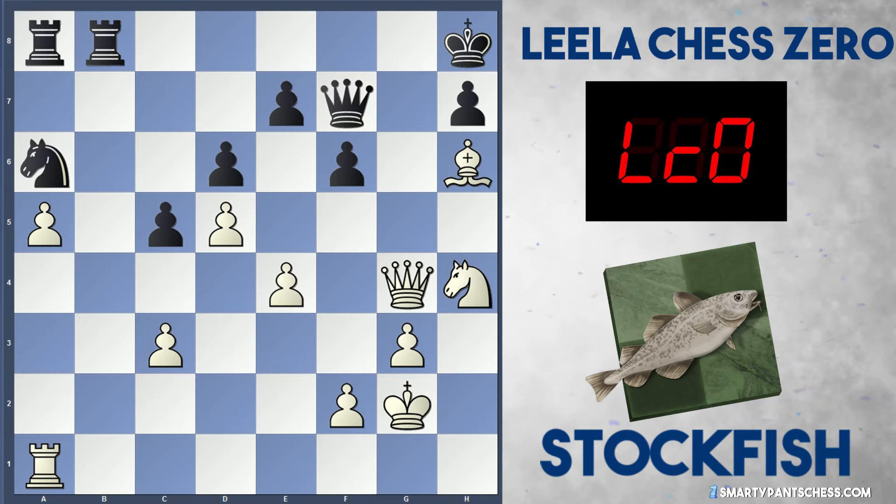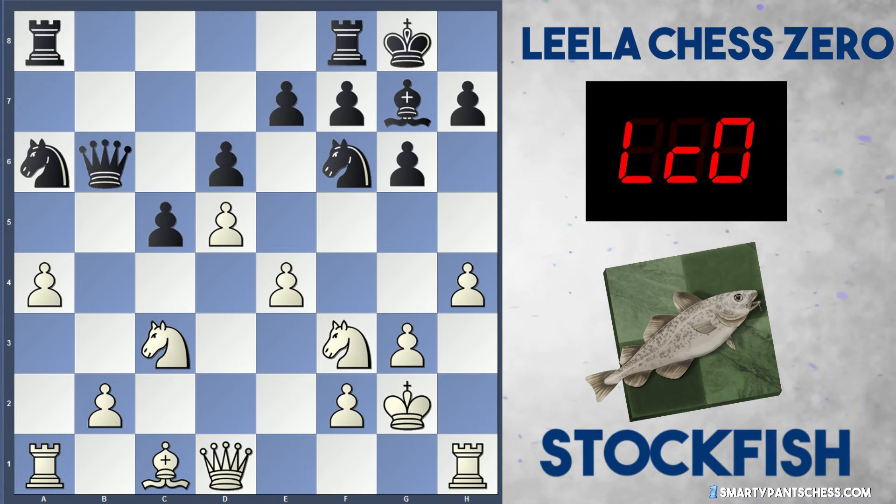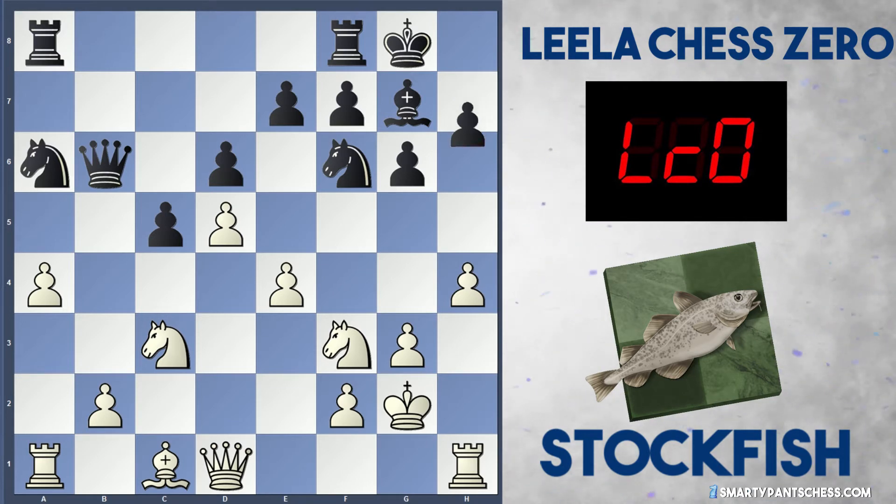If you've seen my previous videos, you'll know that dynamic piece play is really important in computer chess, and white's just got better pieces in this position. So after h4 in the actual game, this explains why Leela didn't opt to play a move like rook fb8. Instead they just shut down this h pawn with h5 straight away.